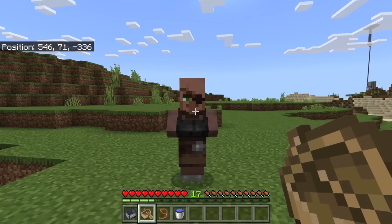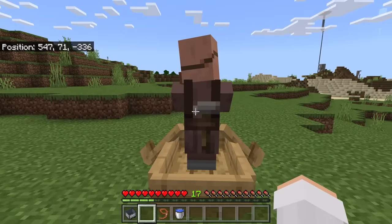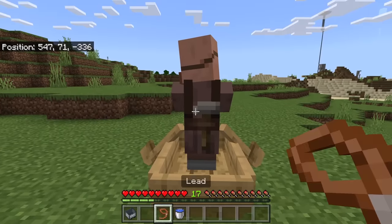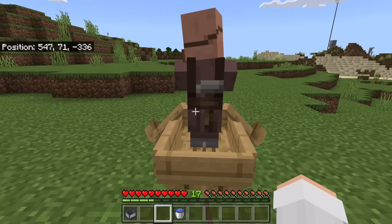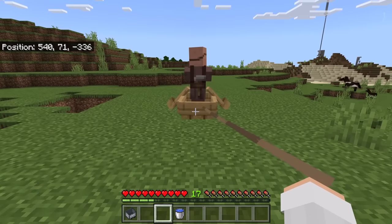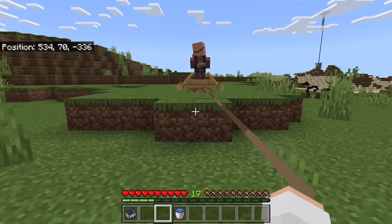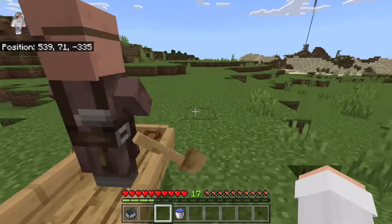If you want to transport a villager using a boat and a lead, first place a boat next to a villager. The villager should get into the boat. Then attach the lead to the boat. Now walk over to the villager trading hall. Make sure you don't walk too fast, otherwise the lead will break. If that happens, you can reattach it.